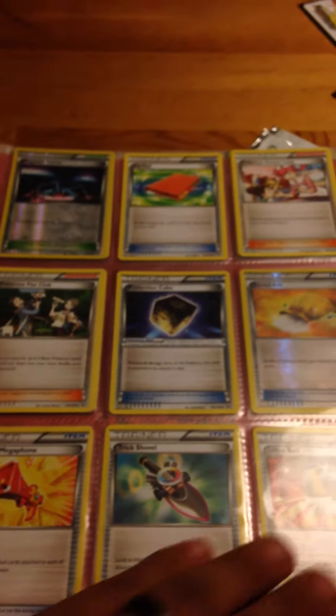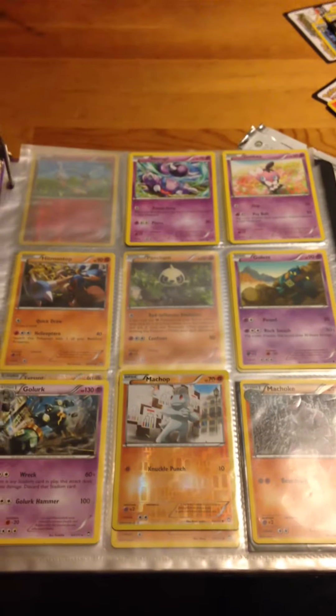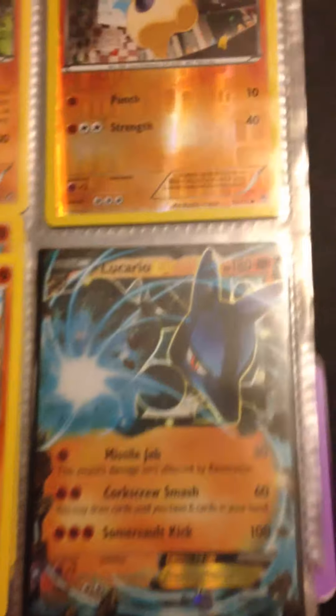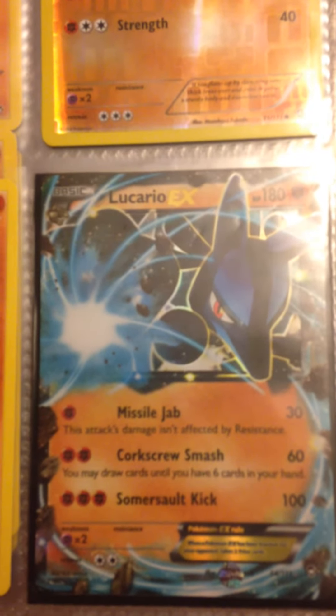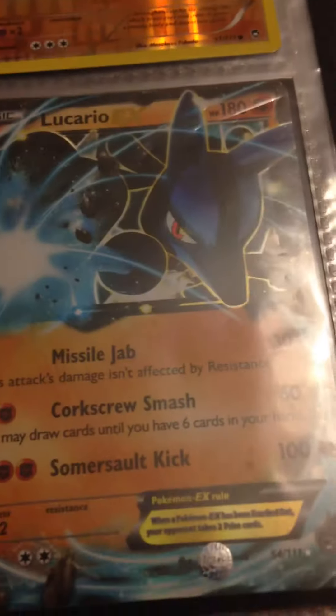Going through a lot of other cards in his trainer section, we're going to move into his Furious Fist collection. Everything is in order, and a few nice cards like his Blaze of Ken holo. Here's another one of his EX cards — his Lucario EX. It has three attacks, which is very interesting. Normally you don't see very many Pokemon with three attacks like that. Very nice card — the holo on it, the gold outline. That's his Lucario EX card.